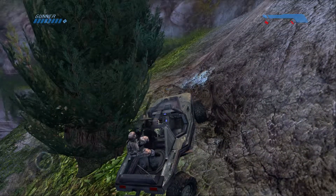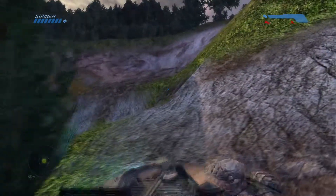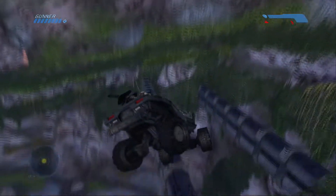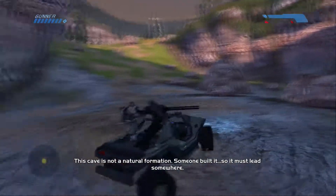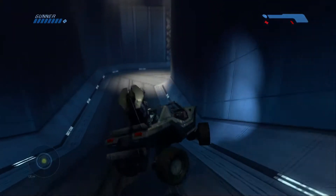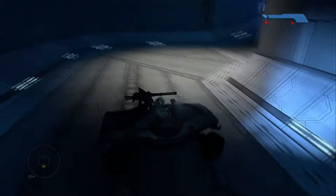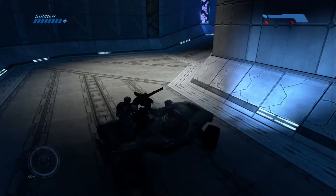This is a general tip for Warthogs: if you are doing jumps of any kind — especially on the last level where you're trying to escape the exploding Halo — a lot of people flip a lot. One thing you can do to avoid that is take your thumbstick and look up as high as you can. A lot of times, especially on the smaller jumps, this will keep you from flipping over. On legendary, wait for your gunner — he will help save your life while he is still alive.